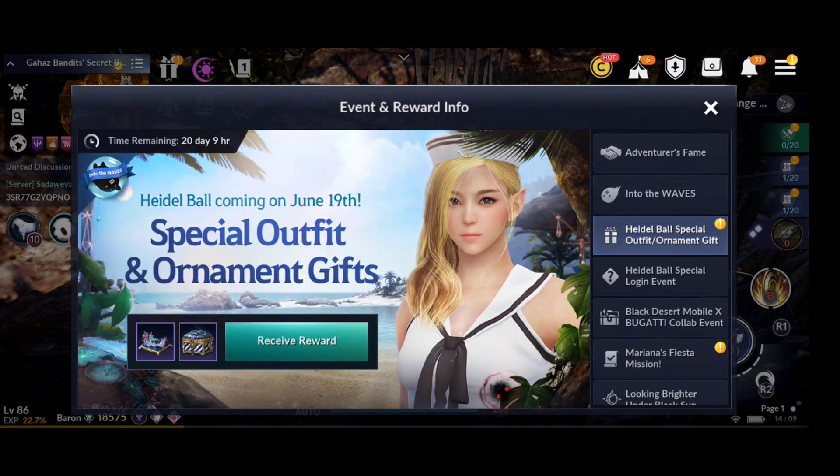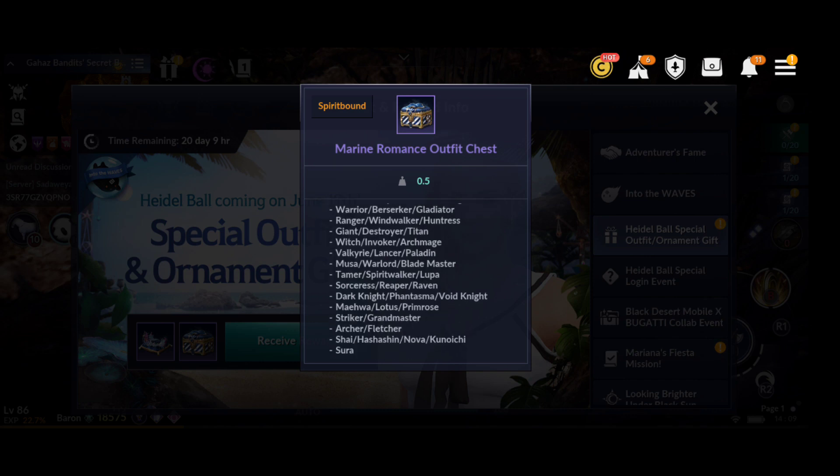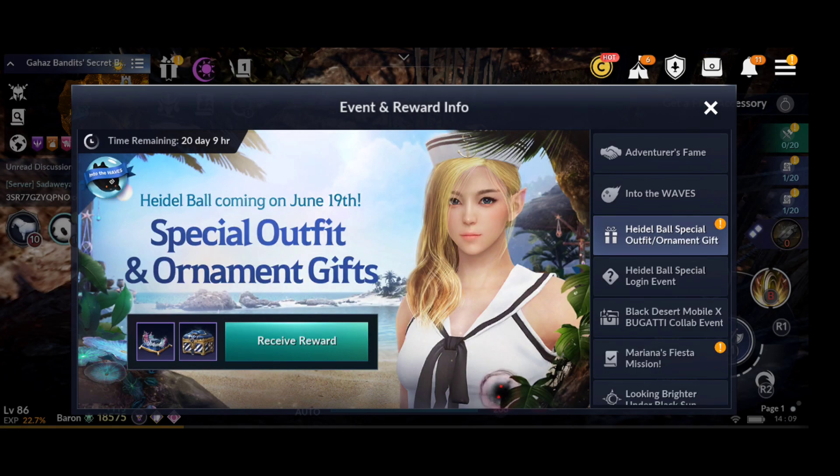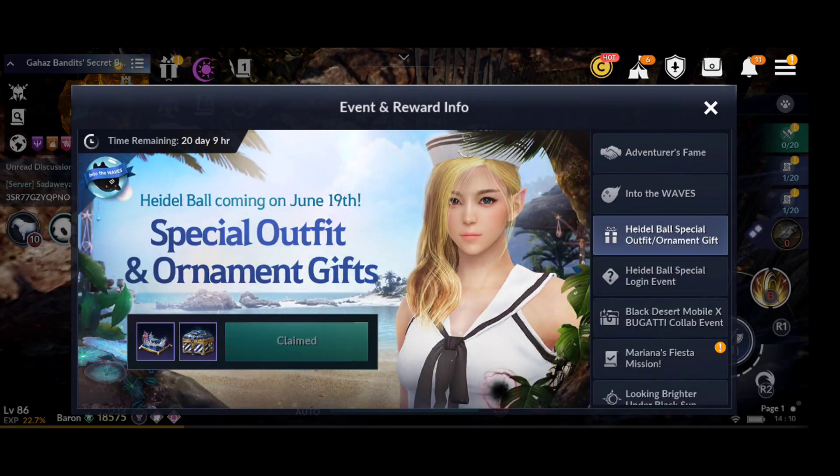There's a Heidel Ball Special Outfit Ornament Gift. You can get the Marine Romance Outfit Chest for your classes — just make sure you choose the class you want, as it's one time per account. There's also a Coral Crown Chest available for 21 days, one time per account.